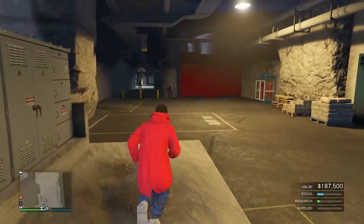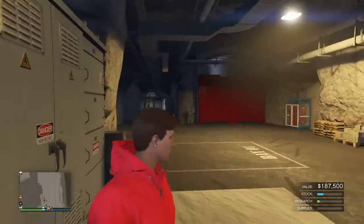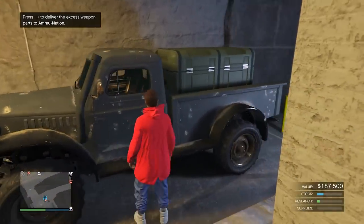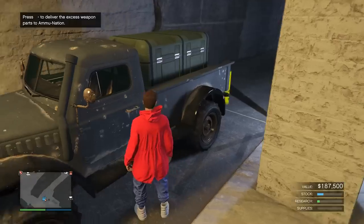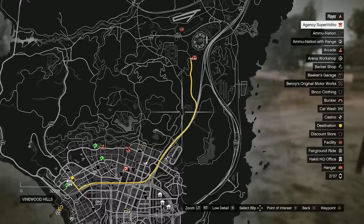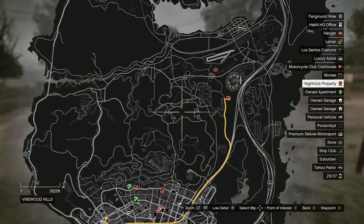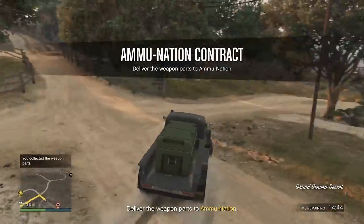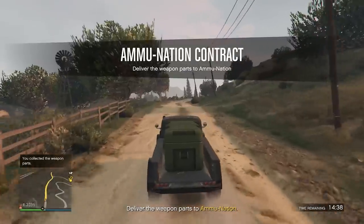It wasn't really clear if the 50% more bonus money and RP is only on the cargo cell missions or also on the excess weapon parts delivery. So let's test it out. Go up to this truck, press my d-pad, and then we're gonna do a really fast and easy delivery mission to an ammunition store. This one's a little bit farther — sometimes you're gonna get a very close one. Let's do this little road trip and go back to the city.